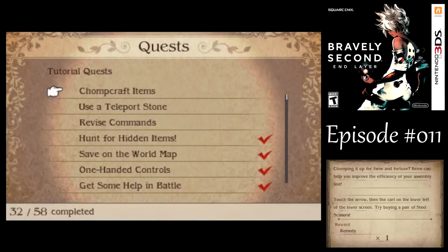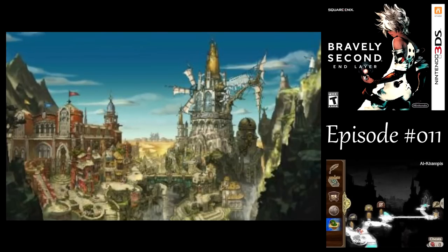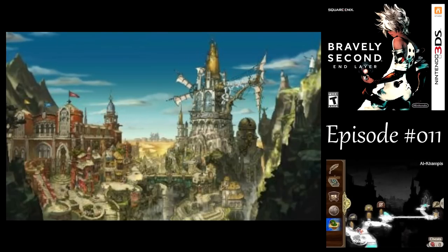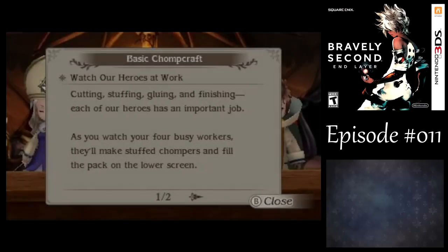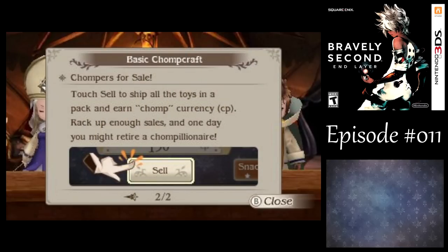We need to buy some steel scissors in the minigame. Chompcraft is not of extraordinary value, so I'm probably not going to do too much with that, but I at least want to show what it's worth — very little of tangible value. In this minigame, each of the party members is on an assembly line doing some part of creating the chompers. Once you create them, you can sell them for chomp points. They're like the chompers from the first game, except less death.